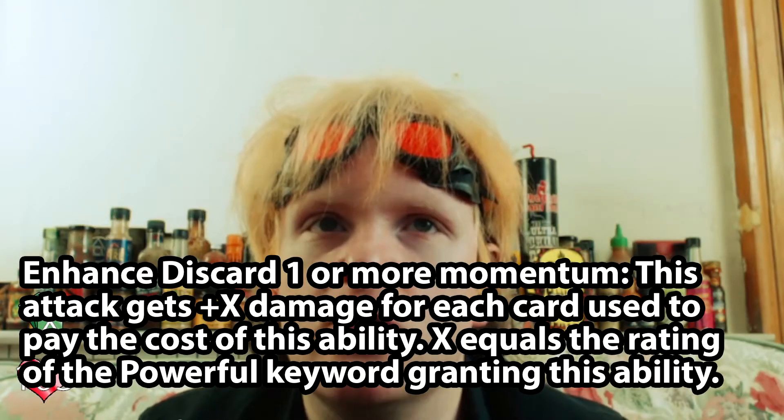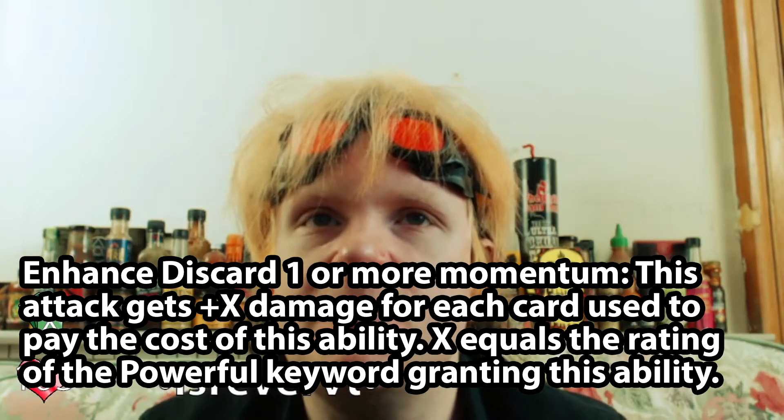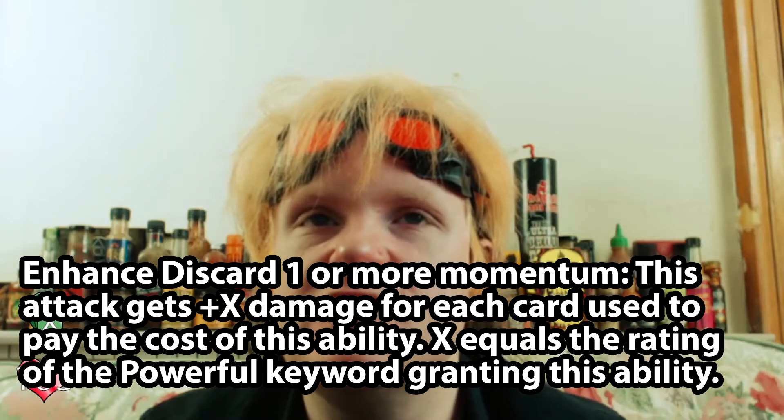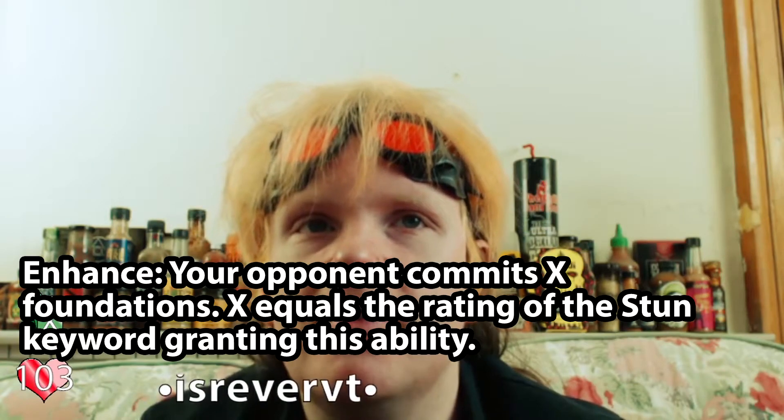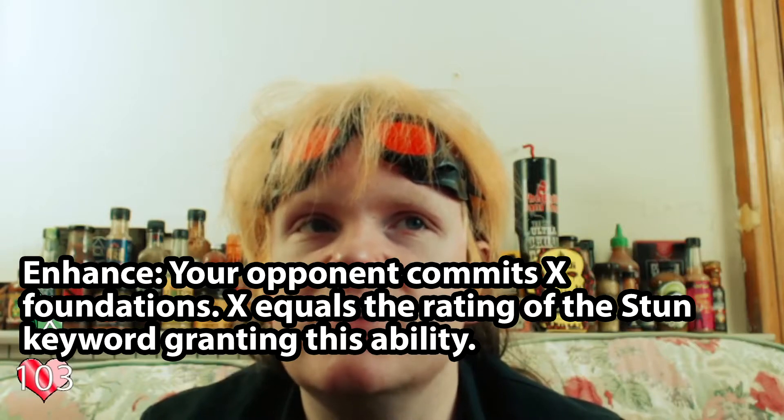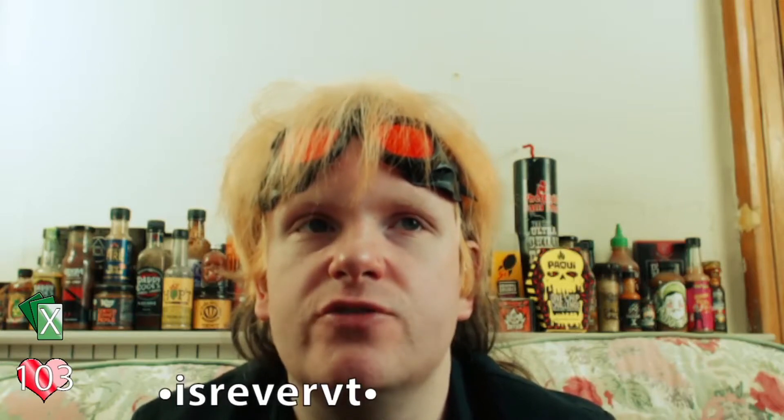Then we have Powerful X — Enhance, discard one or more momentum; this attack gets plus X damage for each card used to pay the cost, where X equals the Powerful rating. So it's the exact same thing but for damage rather than speed. And then we have Stun X — Enhance, your opponent commits X foundations, where X equals the Stun rating. This is a little bit different: there's no momentum cost, and it makes your opponent commit stuff. Since this isn't a cost they commit, they can't commit their character to it, but they do get to choose which foundations they commit. The general use of Stun is to shut down your opponent's defense on your turn.